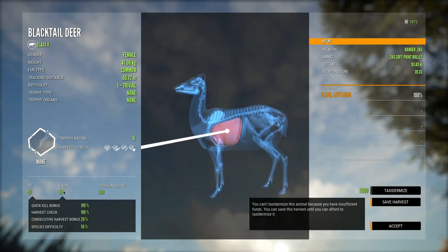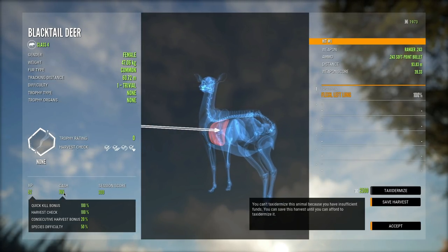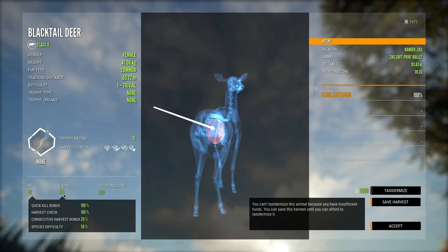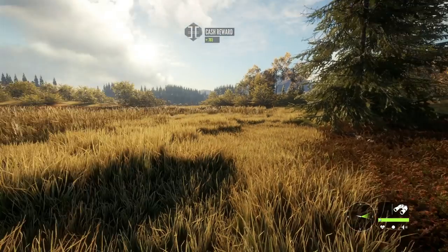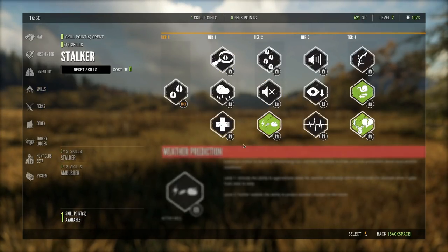This doe right here gave us 765 cash. This number will climb as you get more consecutive harvest bonus, which just means harvesting a bunch of animals in a row without failing to pick any of them up. It's not a huge amount but it does affect your cash a little bit. Now that we've taken her out we will have our first skill point.